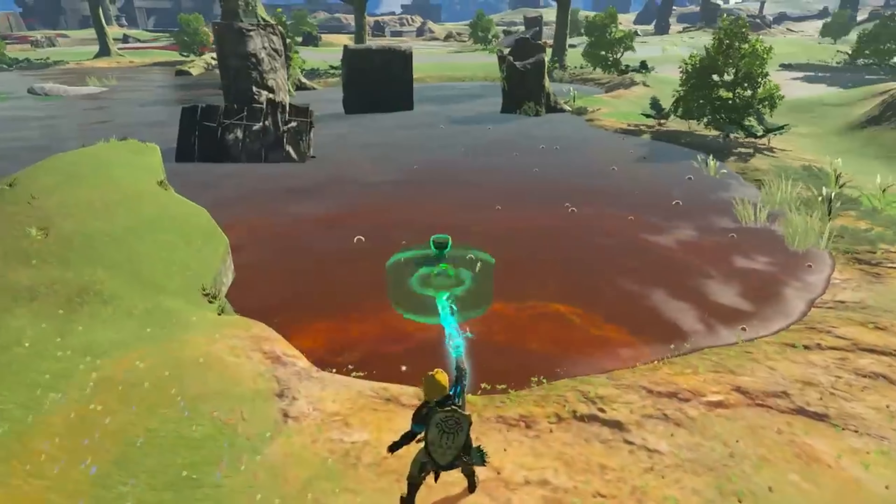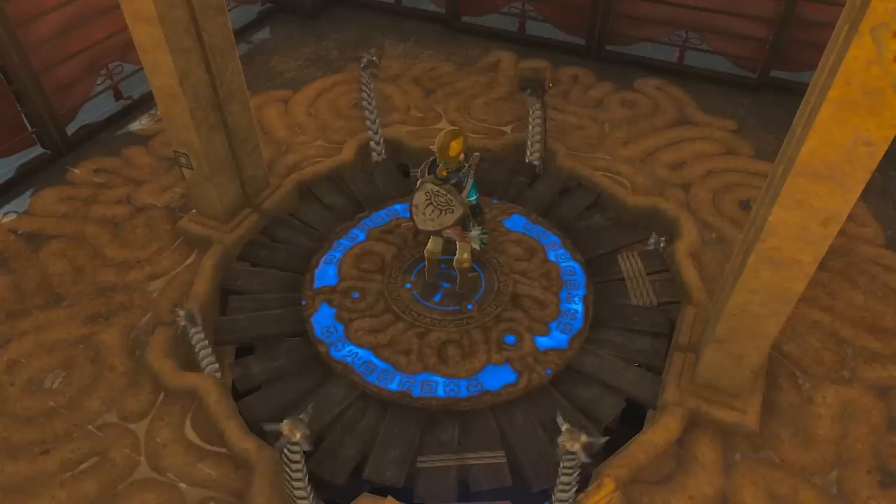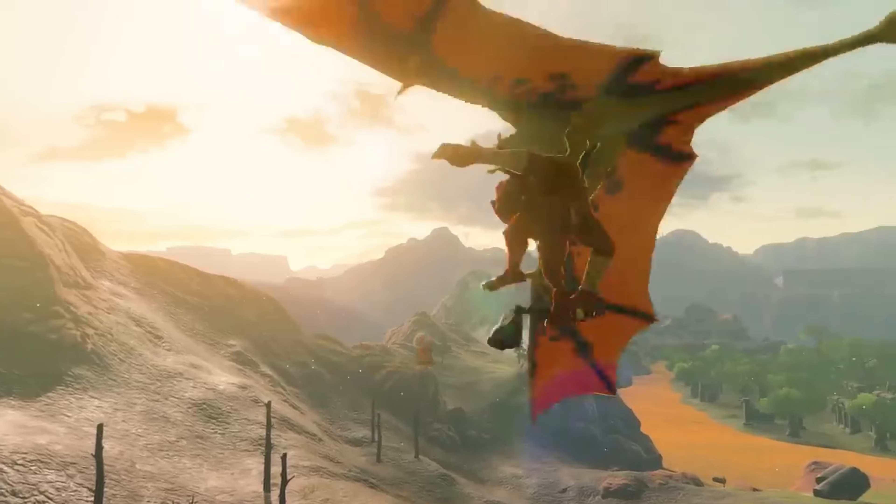Some honorable mentions: there's a new type of chest here. In this part where Link is surrounded by robotic arms, one of them has something different on it. And last, this new flying creature is carrying a Bokoblin, but this isn't the first time we've seen this — we've also seen this in Wind Waker.